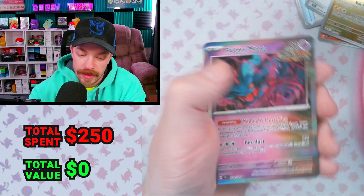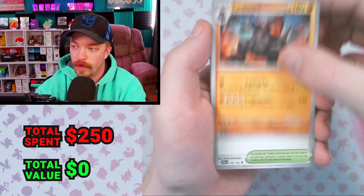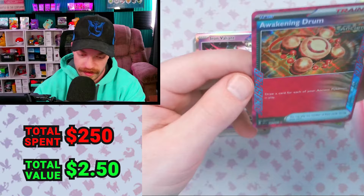That was the last of the individual sleeve packs. Let's do this blister next. There is the Bellibolt Blackstar promo card — we'll sleeve that up. This is the one and only single blister. Let's see if we can get one-pack magic on that. We got a Cottonee, a Colossal, a Perilous Jungle, an Unfezant. We got our first A-Spec ever.